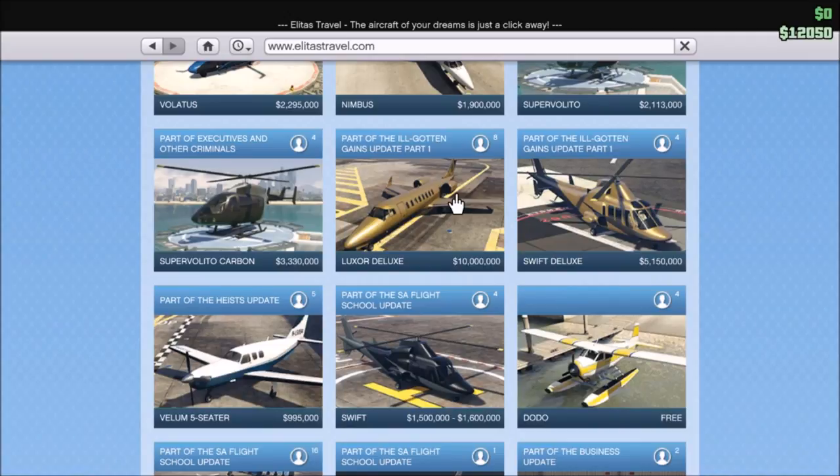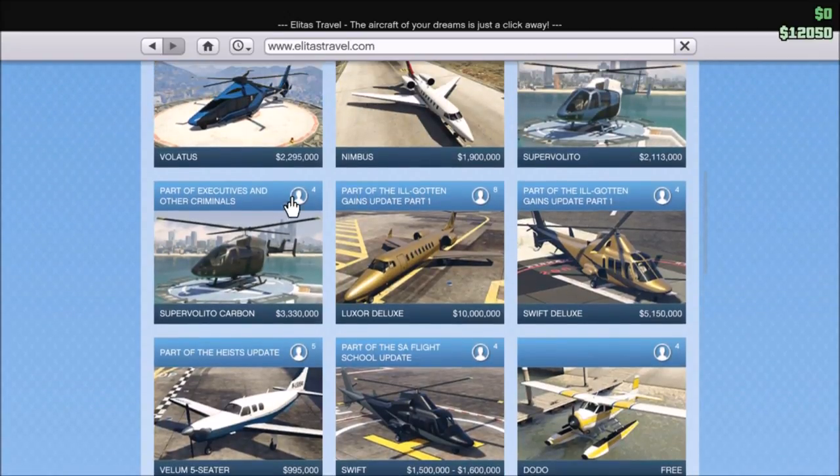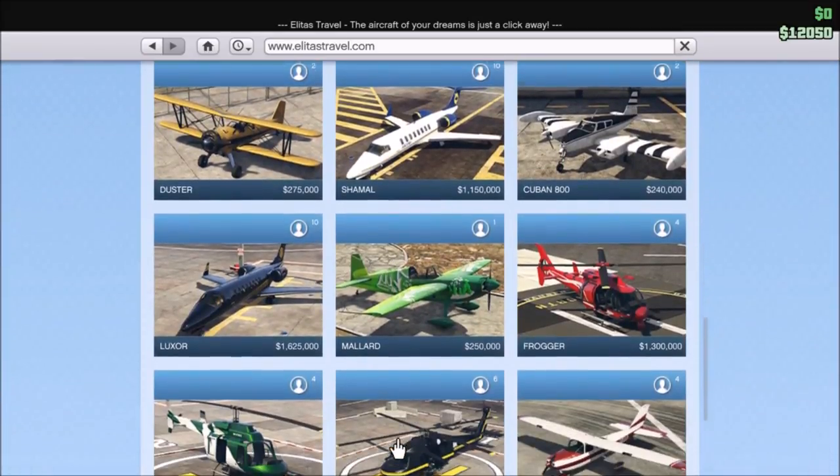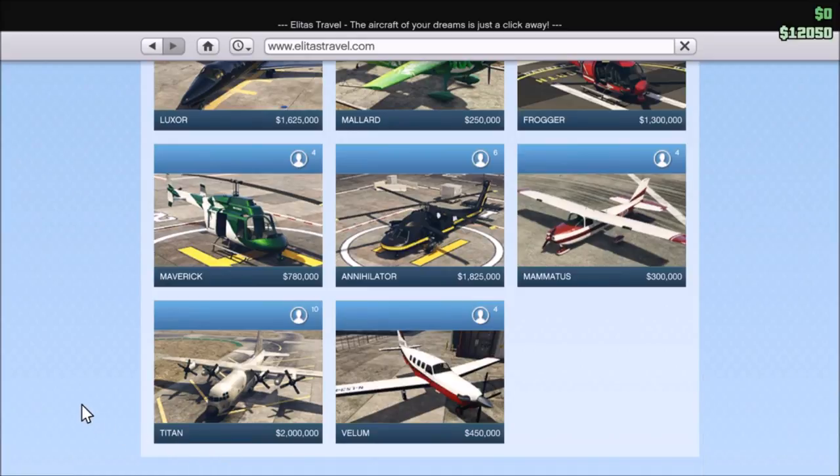I've explained that in past videos, so definitely go check those out. I realized that there are certain things this game might be doing in a subtle way — hidden in updated vehicles. I believe that clue was gold. While looking at Smuggler's Run and all the new vehicles and their descriptions, I'm starting to wonder about other aircrafts and their descriptions, and maybe we should focus on some stuff we may have passed by the first time. So I'm going to go ahead and focus on the Maverick for today.